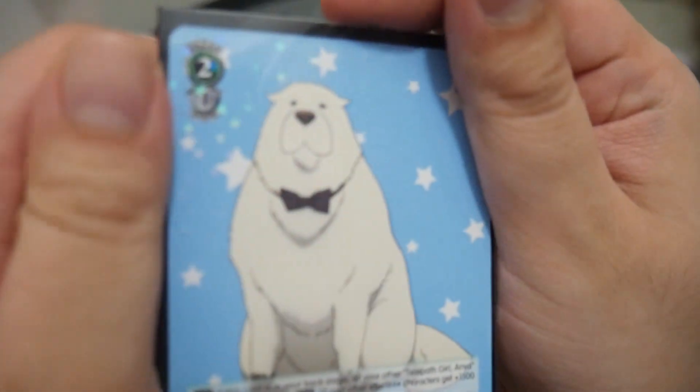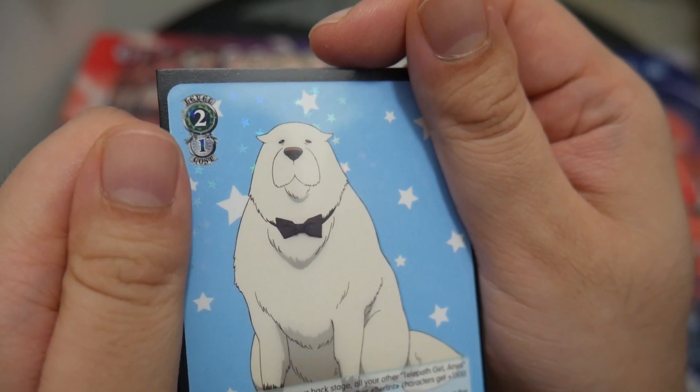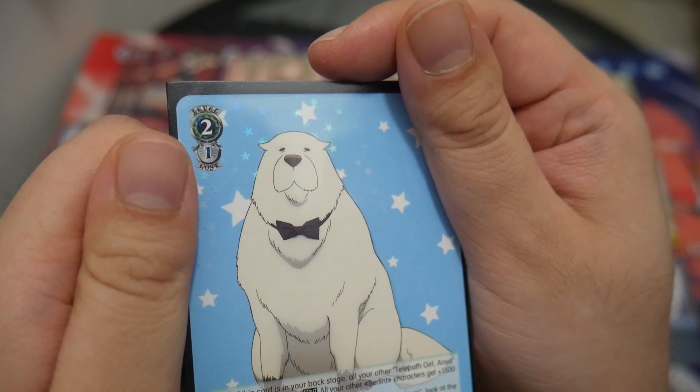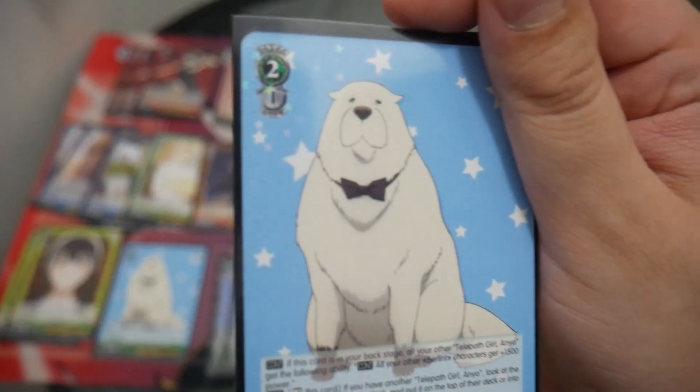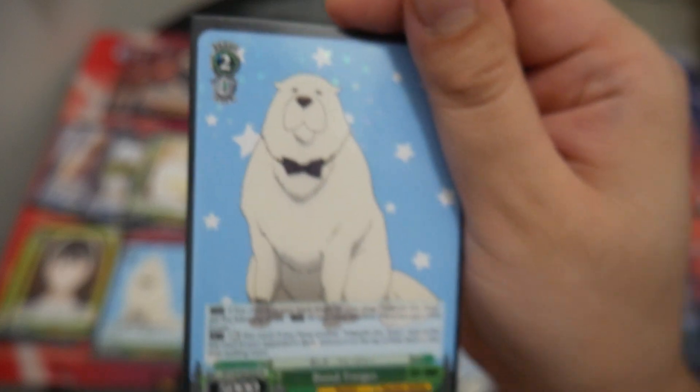Two copies of Bon Forger. If this card is in your backstage and all your other Telepath hunting-out girls get the following ability: all your other Berlin characters get plus 5,000 power. And then if you have another Telepath girl, look at the top card of your opponent's deck and put it on top of their deck or into their waiting room when you rest this card.